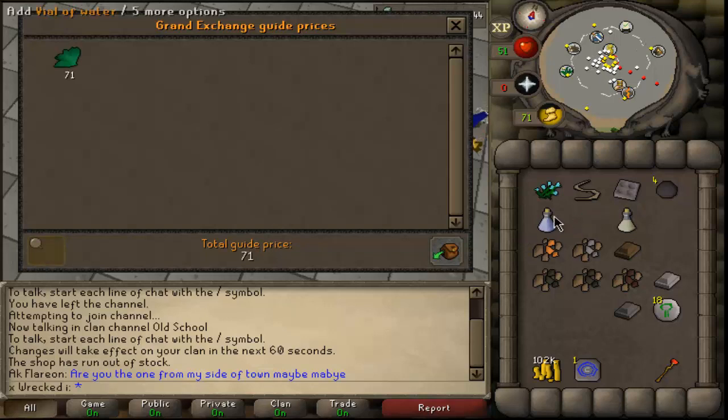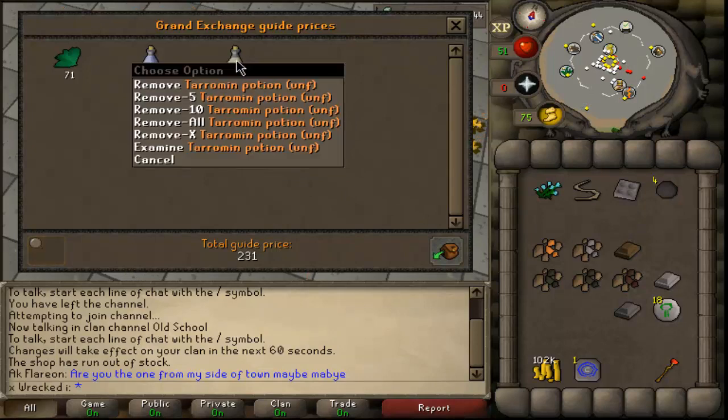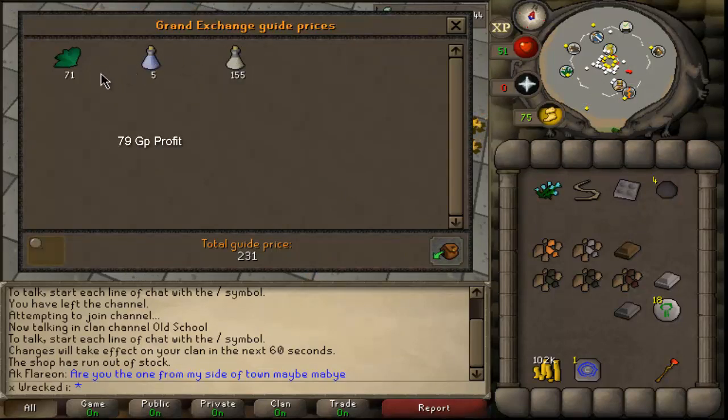Tarromin and vial of water — you can buy them both at the Grand Exchange. Mix them all together and you get the unfinished potion, making over 50% profit. Really not bad. Buy those at the GE and sell the result.